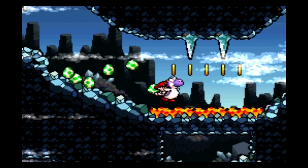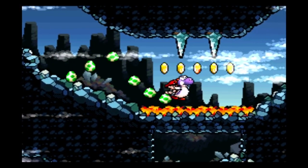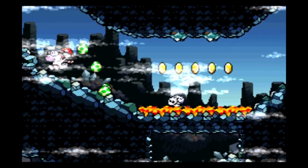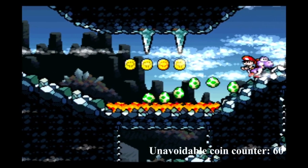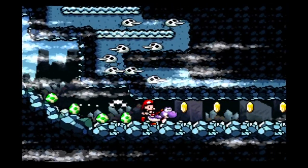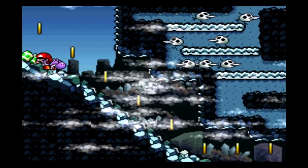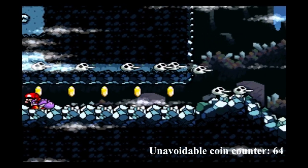In 6-5, those coins above the lava are a nightmare. I tried everything: going under them, breaking the ice on top with an egg and going over them, even bringing a Shy Guy and trying to land on him. But nothing worked — this is another time where we have to collect at least one coin to proceed. At the beginning of the second auto-scroller, we're supposed to collect all these coins. Fortunately, if instead of running we duck and let the screen push us, we're still gonna collect four coins, but at least we can avoid the rest of them.